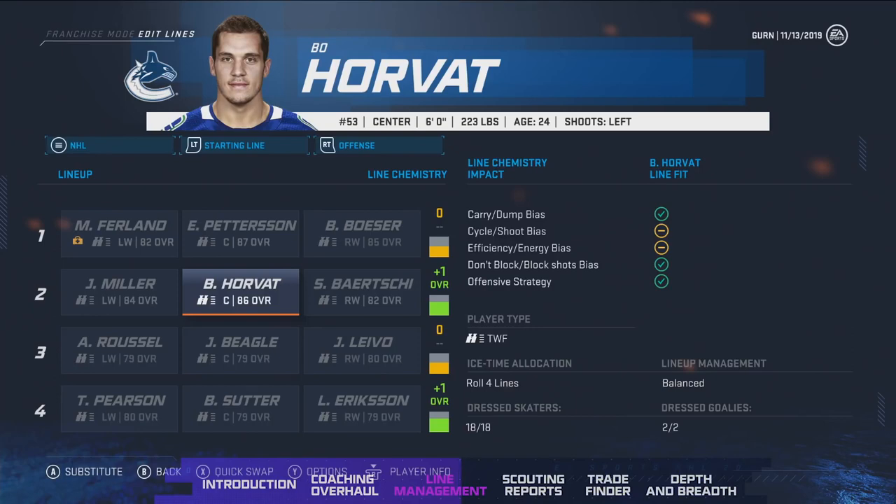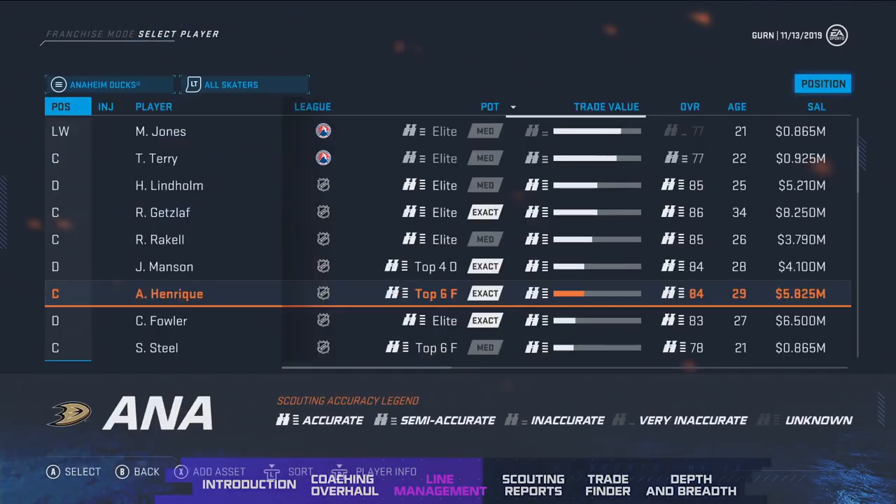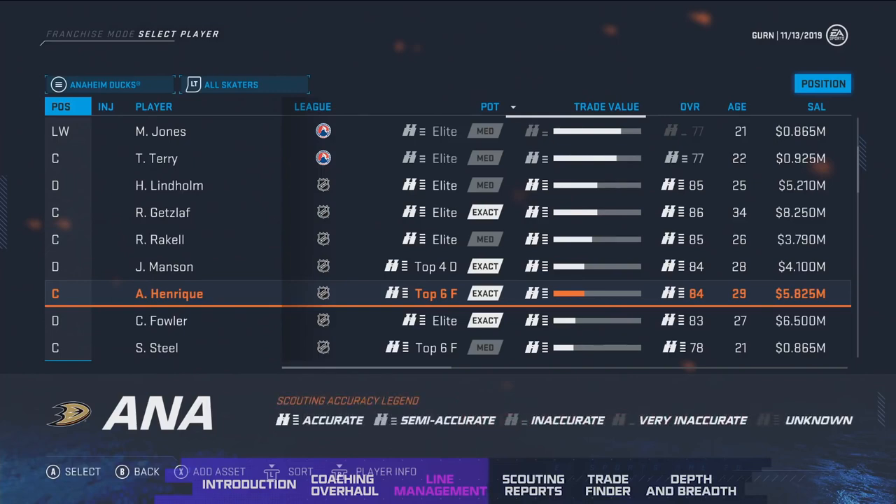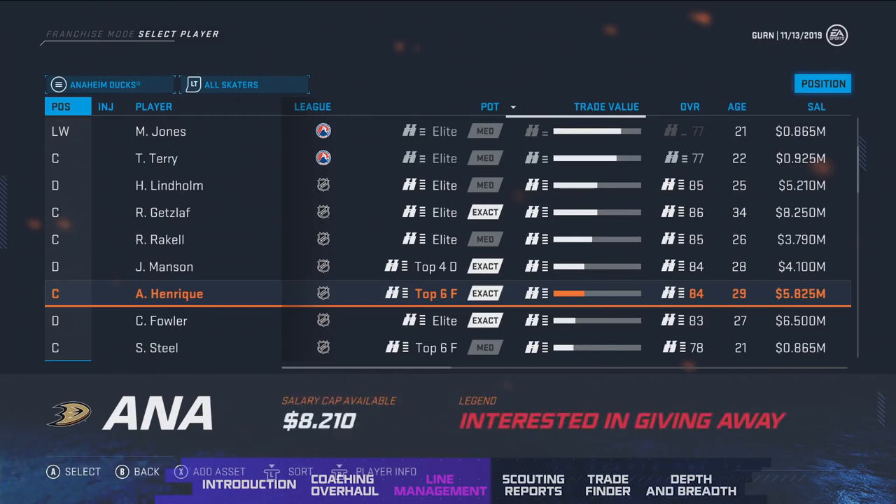Coaches also have a preferred style of making a lineup. This coach likes to build their team in a very balanced stretch, but we also have offensive, defensive, and physical options. Coaches that like players playing a more physical role in the bottom six will try to put those players into the lineup as opposed to more offensive players. You'll get a lot more difference and variance in the lines you play against based on the type of coach that has been hired. Now you want to acquire players that are fitting your team scheme.